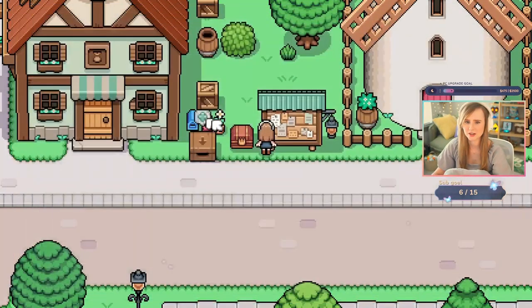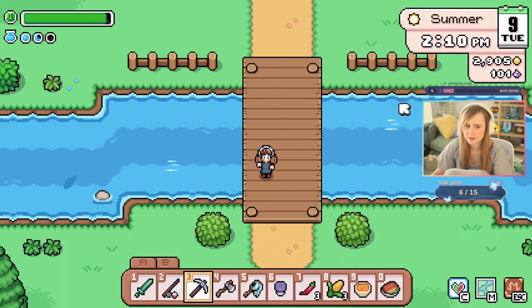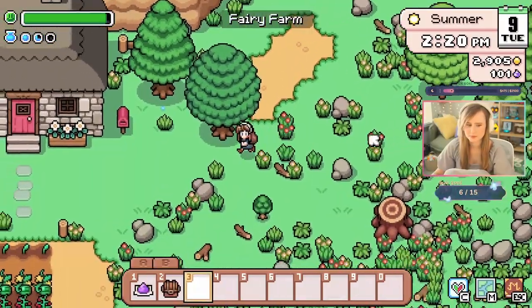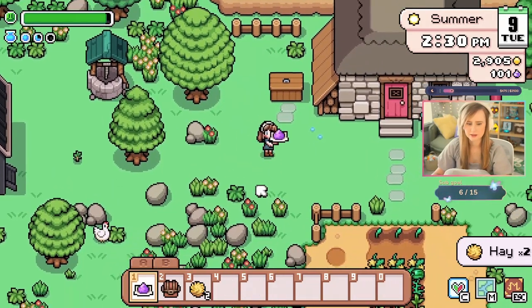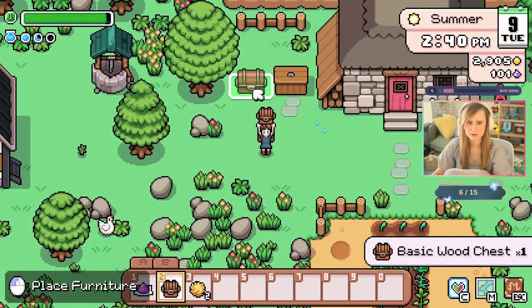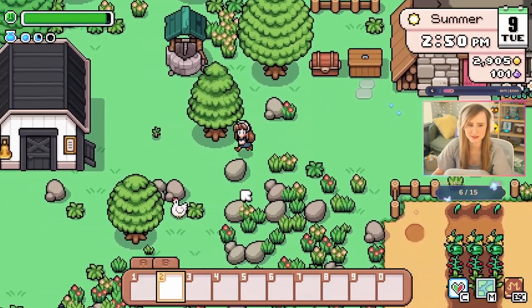Request for silver ore. March, I'm on it. Where do you put your chests? Do you put them outside? Maybe I should put them outside and stop putting them in my house. Let's put this right next to the bin. We'll have random stuff in there.